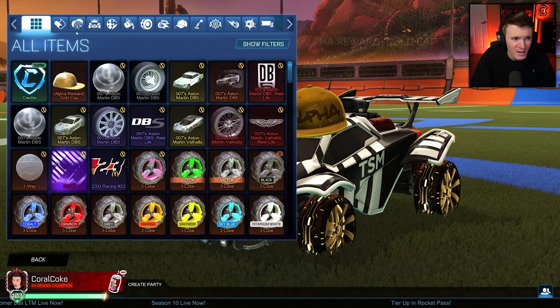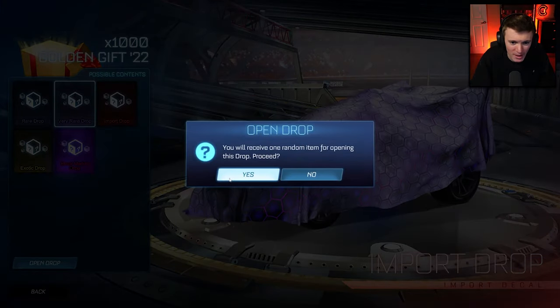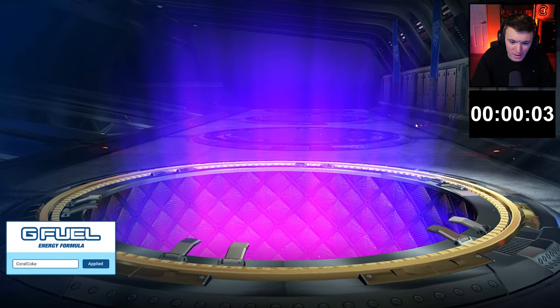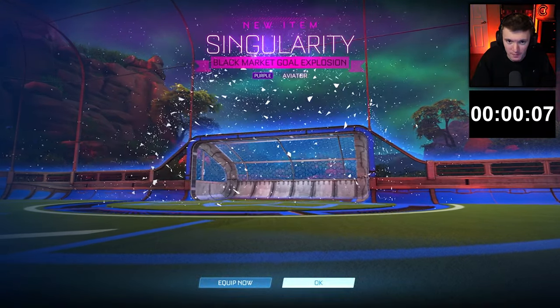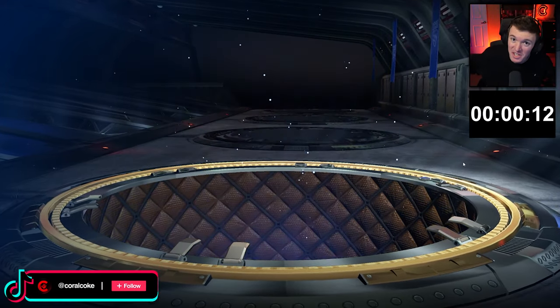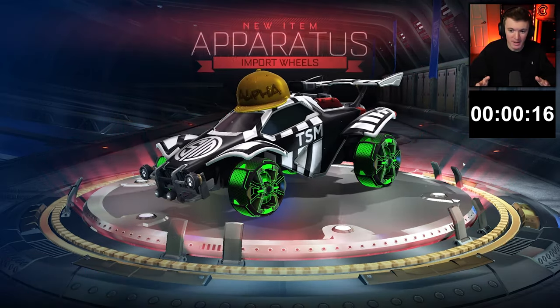Now you're probably thinking, Quirrell, how do you plan on getting a white mainframe in this video? Well, that's how. Alright, we got 1,000 crates. If we cannot get a white mainframe from 1,000 crates, our luck is terrible. And I'll be honest with you guys, that was not a real crate. Obviously, my luck isn't good enough to get a black market on the very first crate. These are modded drops.